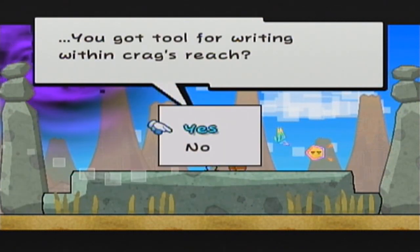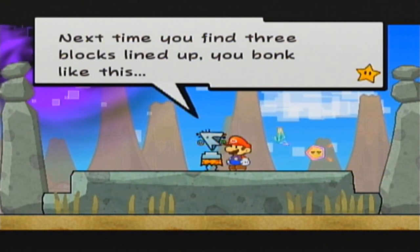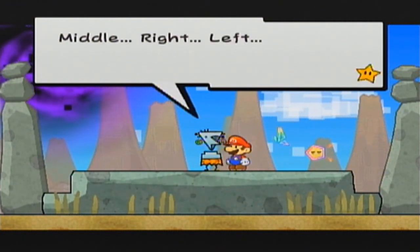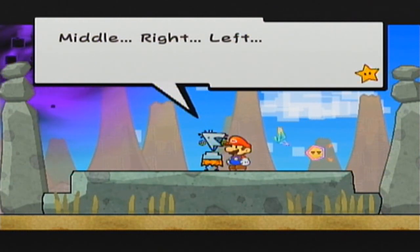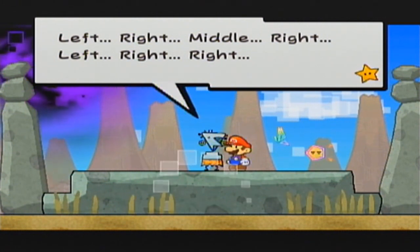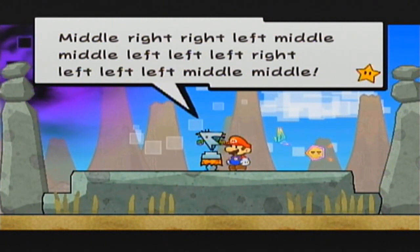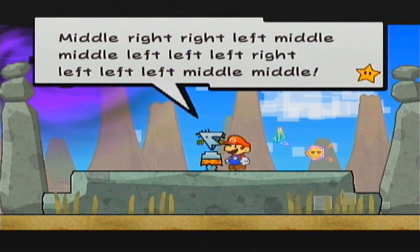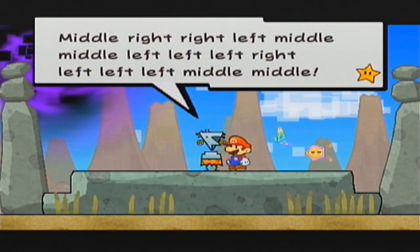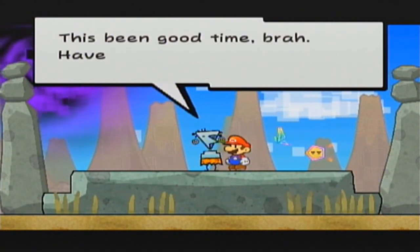You got a tool for writing within crag's reach? Yep. Make sure to get this all down, brah. Next time you find three blocks lined up, you bonk like this: middle, right, left, left, right, middle, right, left, right, right, middle, right, right, left, middle, middle, left, left, left, right, left, left, left, middle, middle. That it — you write it down, you do it right. Something interesting will happen, brah. This has been a good time, brah. Have a nice crag.